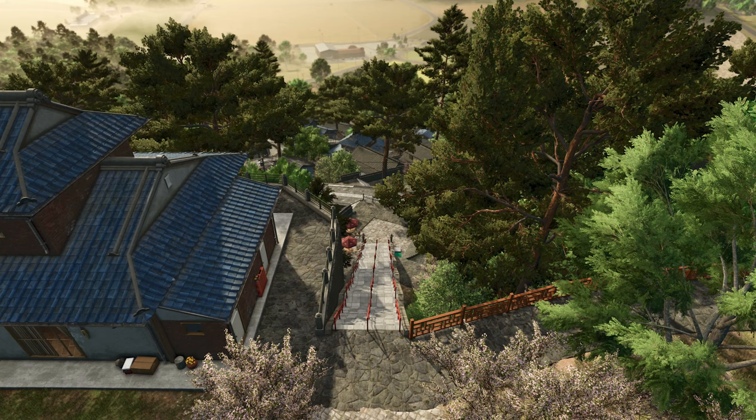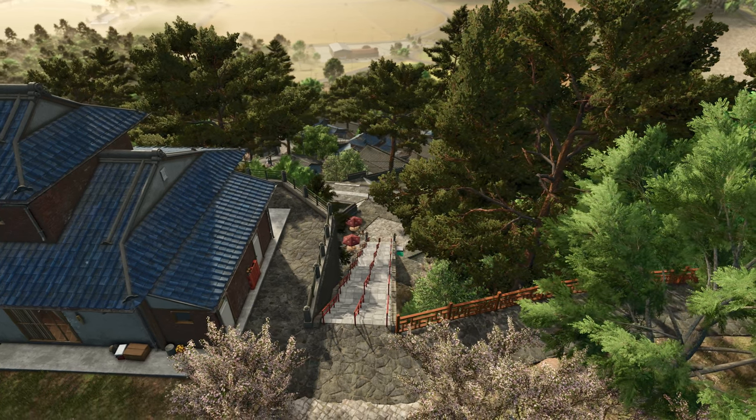Hutan Pantai — and I may be completely butchering that because Giants really didn't give us much guidance on the pronunciation. But at any rate, this map will take advantage of verticals, as we see here in this quick scene of a structure at the top of some long stairs and how far below the fields and other buildings are.